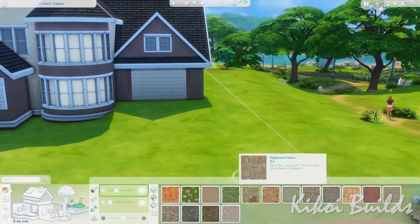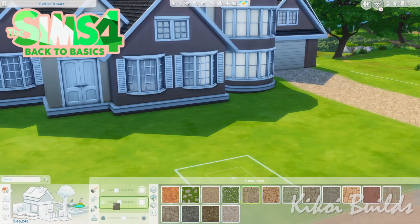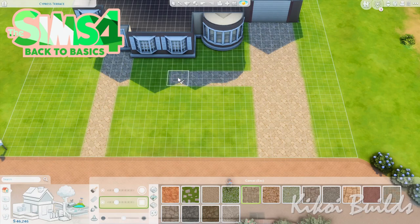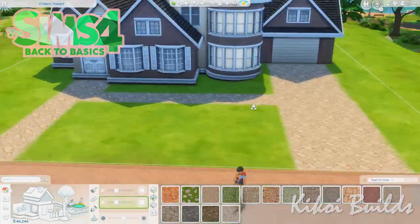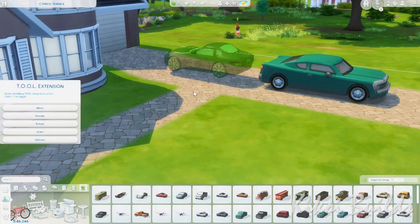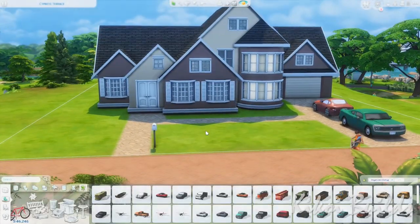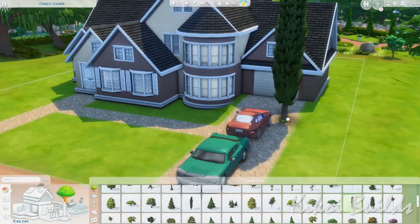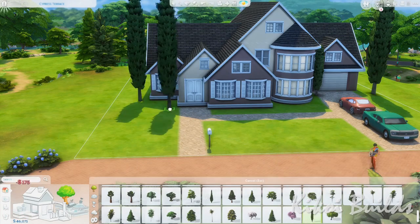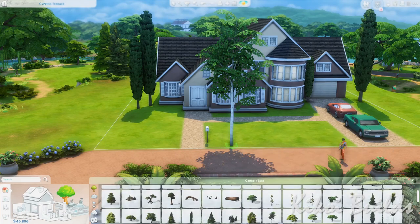This is part of the Back to Basics collab. We put together a save file with the three base game worlds: Oasis Springs, Willow Creek, and Newcrest. There are a lot of lots gathered across those three worlds, and when you put it all together, it's quite a huge collab — 57 simmers in total.